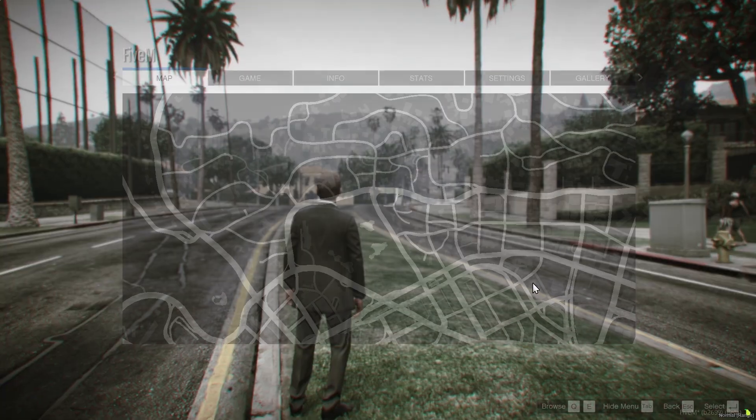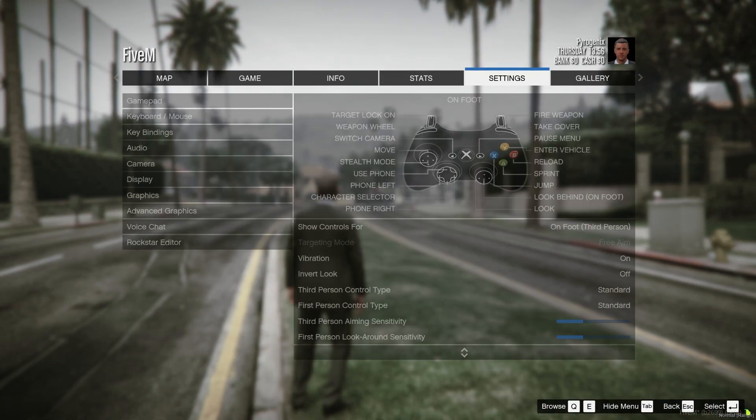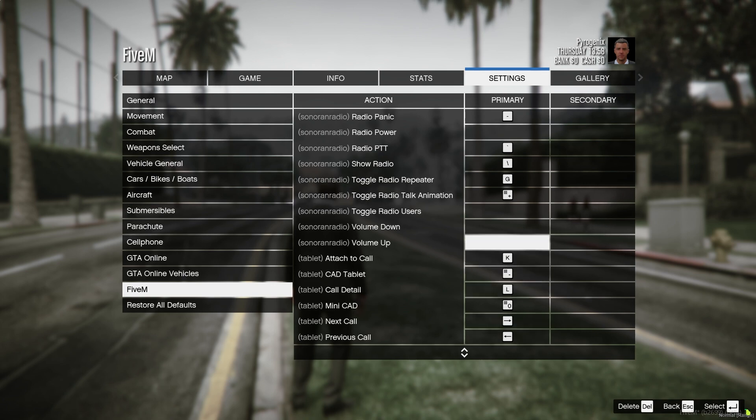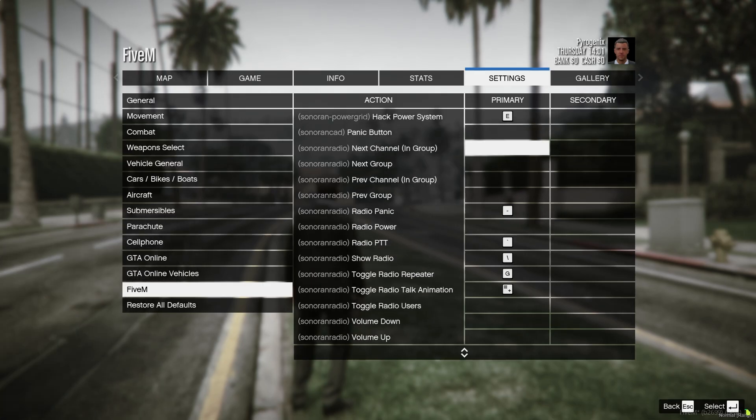You can set a push-to-talk keybind in settings under keybindings 5M, and then look for Sonoran Radio PTT. You can also set various other hotkeys, such as hotkeys to change channels and groups separately, or a hotkey to show the radio.